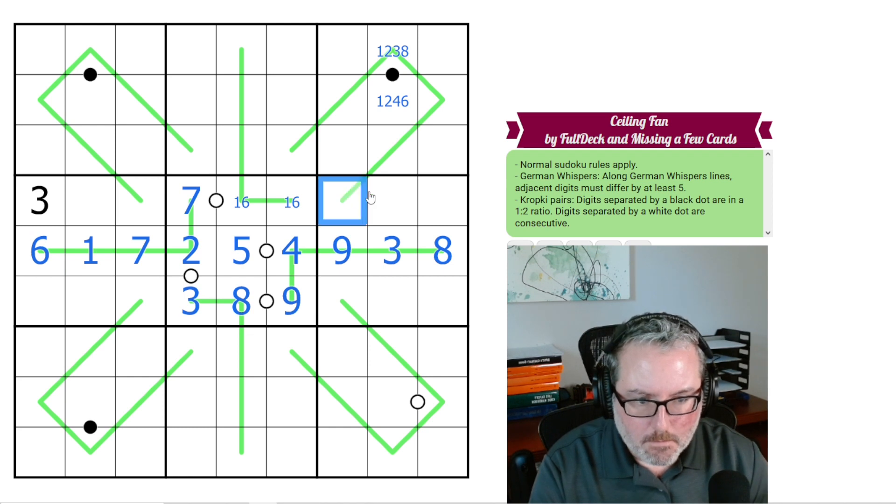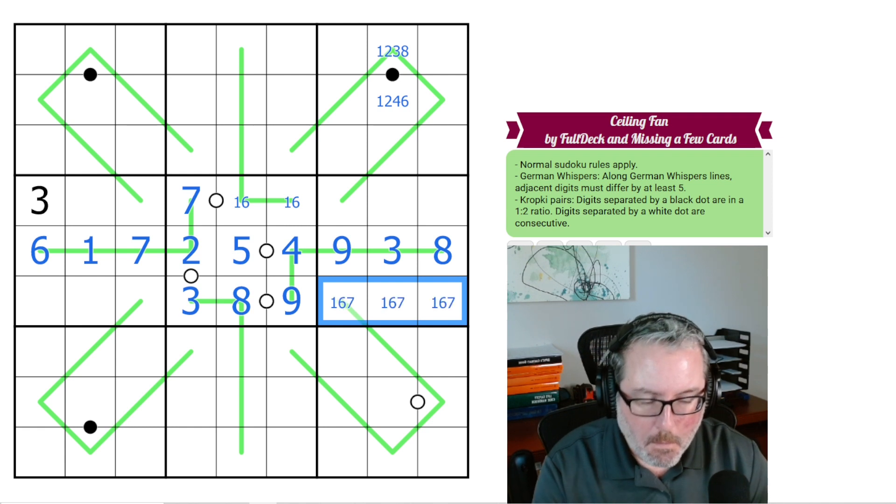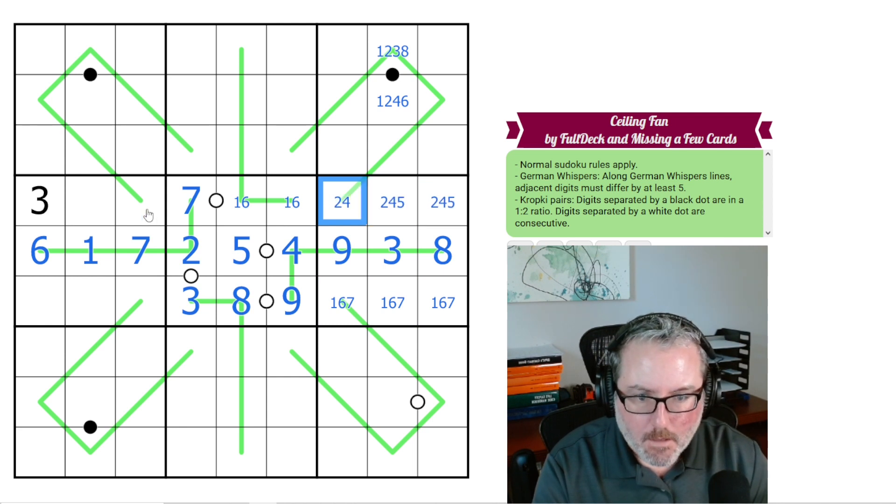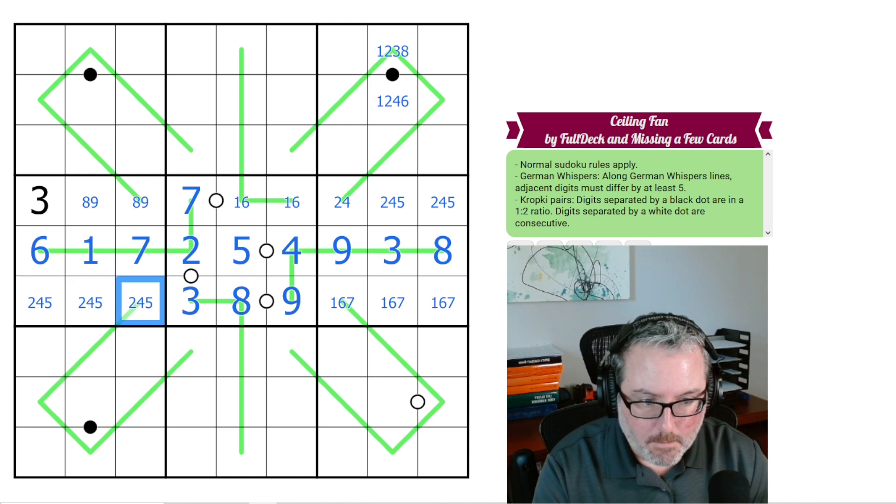So where next? There's no 1, 6, or 7 here, so this has to be 1, 6, and 7. These have to be 2, 4, and 5. That obviously can't be 5. This has to be 8 and 9. These have to be 2, 4, and 5. That can't be 5.